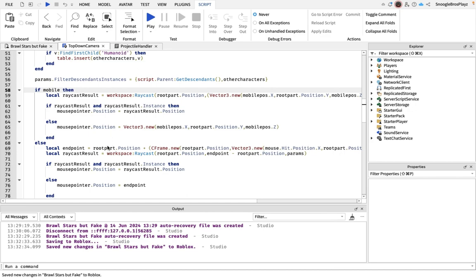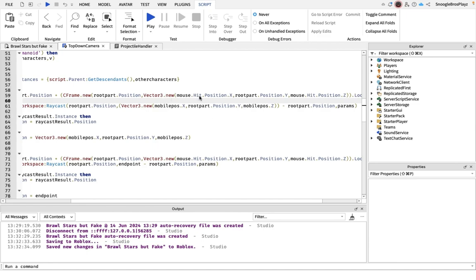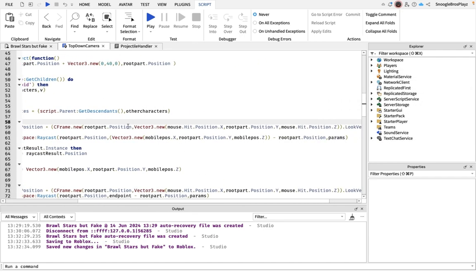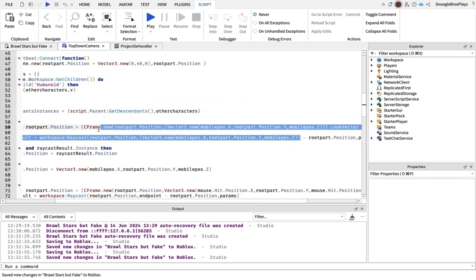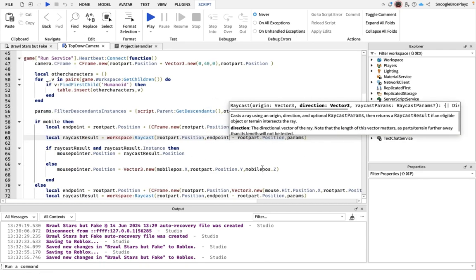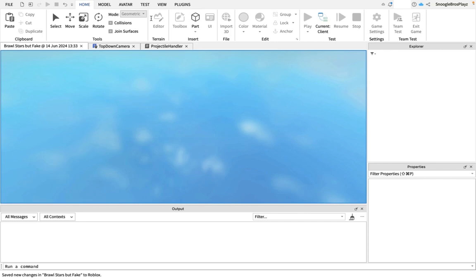We're also going to update the mobile side - instead of the mouse hit position, it will use the mobile position. Same as before, we change the relevant references to endpoint. You don't have to do this part if you want to let players choose their range, but to avoid being overpowered you should probably use a set range, and most Brawl Stars brawlers have a set range anyway.